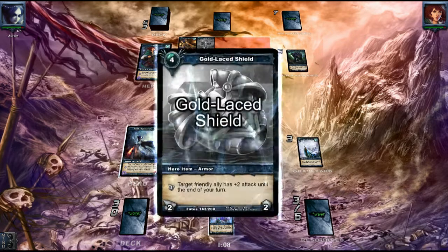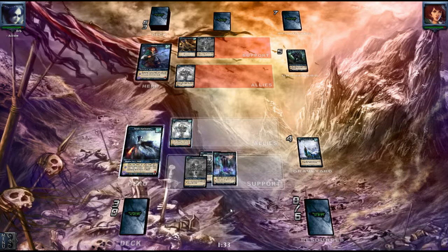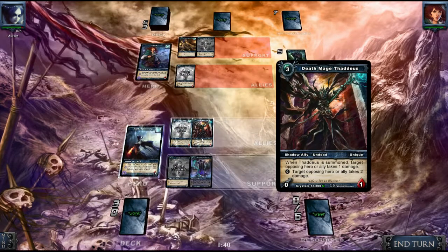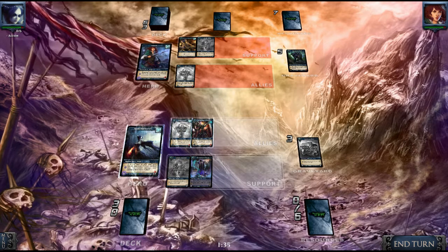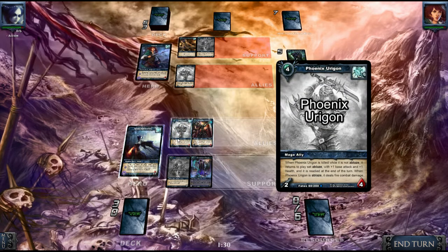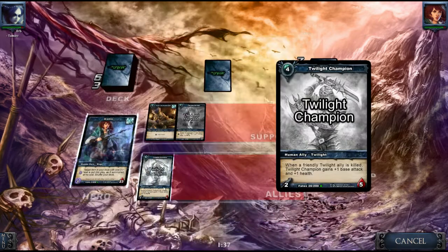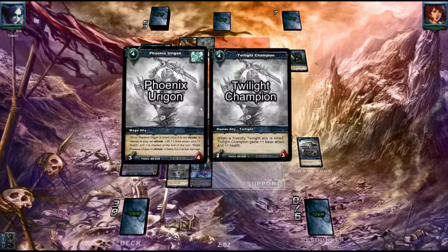Let's get rid of this one and play this armor. Just use his ability one more time, replace that armor, use this one — and there's damage. That does damage; I use 5 defense. Let's move this one, two damage here, and in the face one more time.